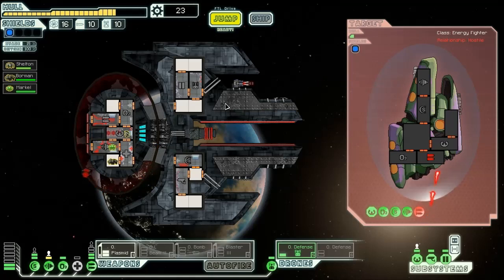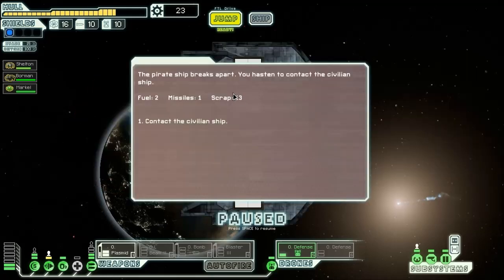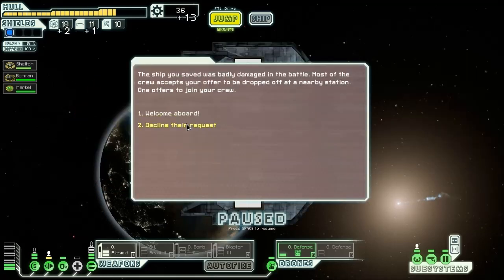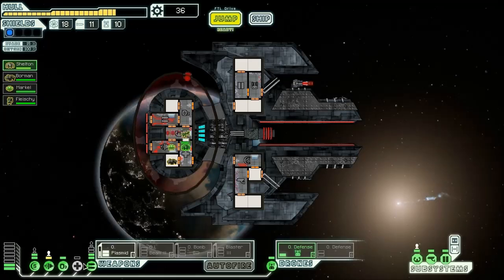I feel like an anti-personnel weapon should fire faster than that in order to be effective. By the time this thing actually hits, the enemy crew would have gotten out of the way. Either way, we've got two fuel and 13 scrap. Someone offers to join our crew — get on here. I'll send you in there to heal up, and Rockman is going to remain the pilot. I'm going to keep the Mantis on standby since the ship remains quite vulnerable to borders.